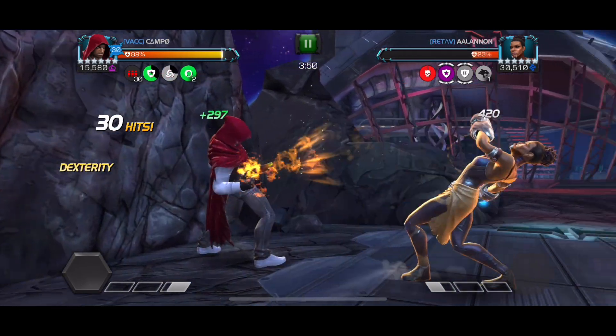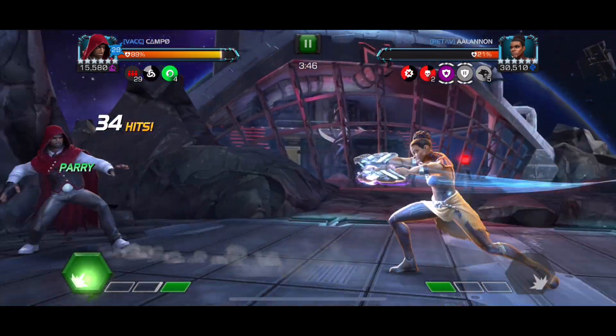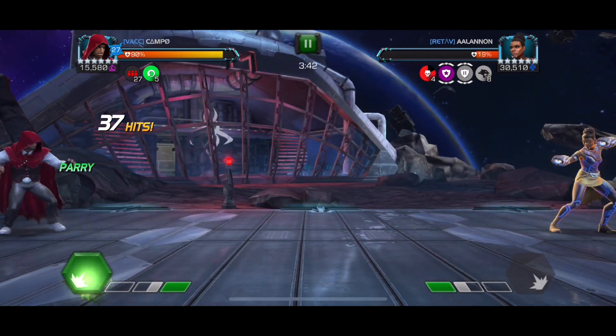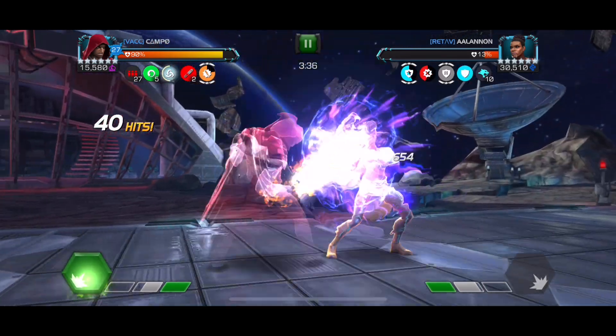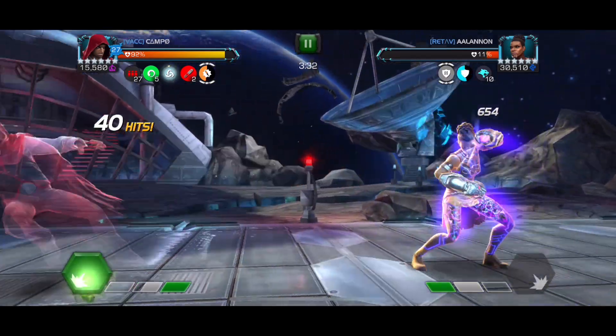Something interesting happened there — when her icon that looks like a Thundercat symbol says 10, it means the next time she heavy attacks she's going to go untouchable. But I was also phased, so we were both in our miss modes and we totally missed each other and nobody got hurt, which was kind of nice.